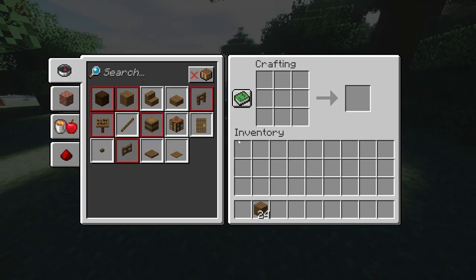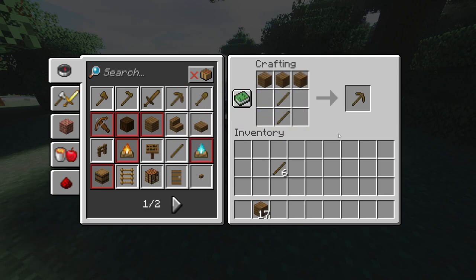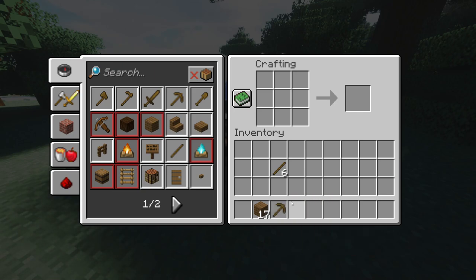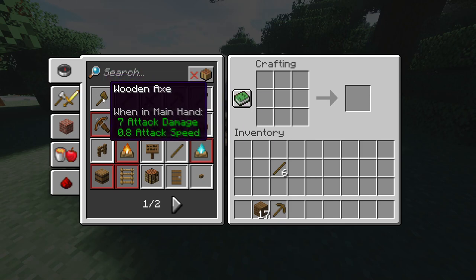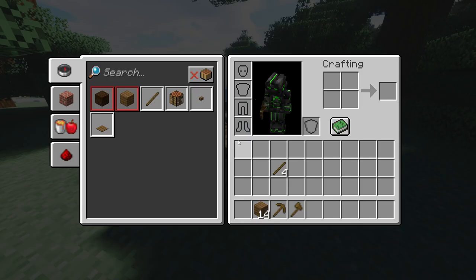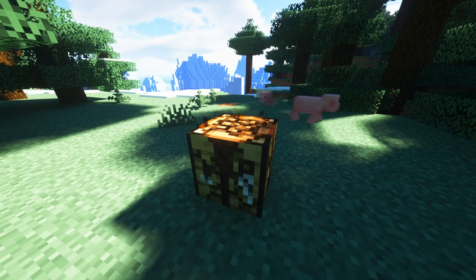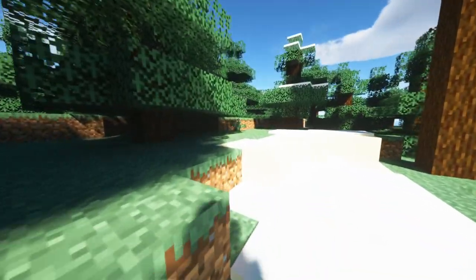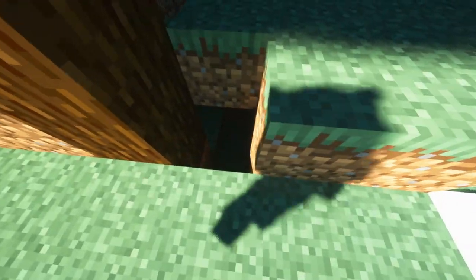So we'll put that on two, make yourself a crafting table - we'll put it on three. There we are, and we'll make the basics. We need some sticks - we'll make them just in case. We'll make ourselves a pickaxe, put it in slot three. Do we need anything else? We need a base, so let's make ourselves a basic axe.